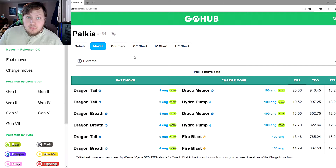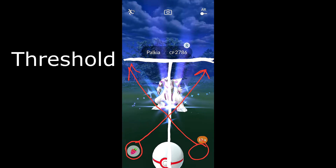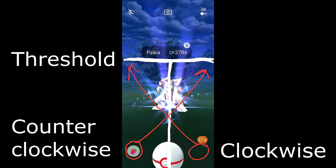Now I'll pull up the how-to-catch-Palkia picture. At the very top you can see the threshold line. On the bottom left or right corner — depending on whether you throw counterclockwise or clockwise on your curveballs — that's how far you need to slide your finger and where to stop at the threshold bar. Palkia is pretty far back when you're trying to catch it. You have to whip it, but you don't need to slide your finger all the way across your screen.